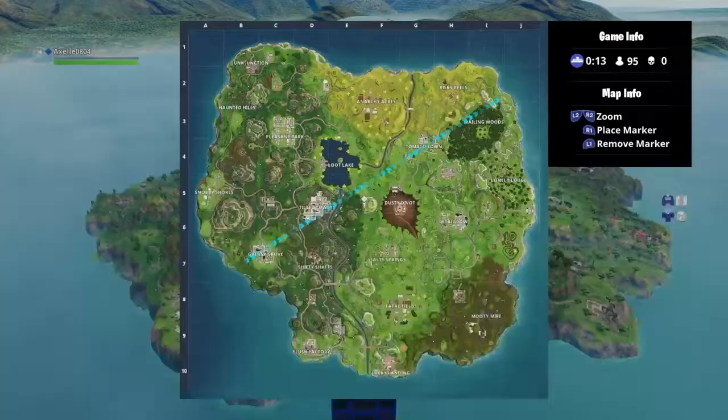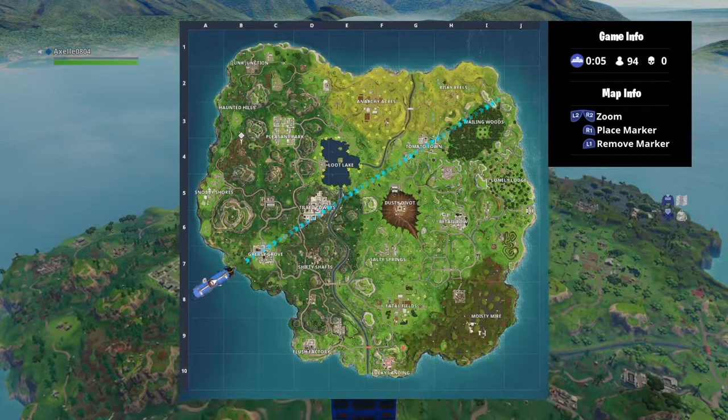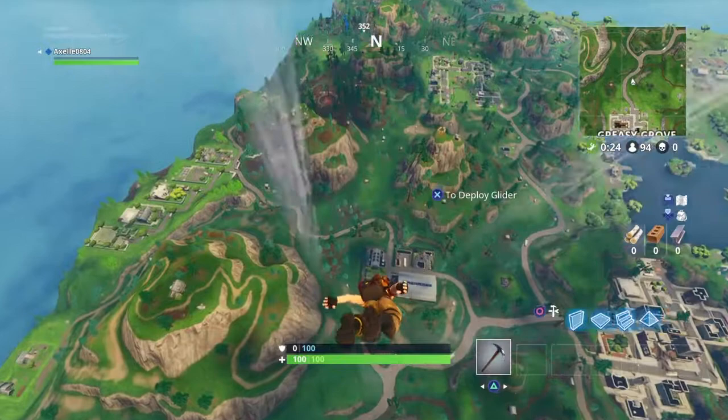Okay guys, we're going to be landing by this place near Pleasant Park, because I want to try and see what this thing is. And then we'll check out Tilted just to see if it actually got destroyed, because it looks fine to me. I want to see if there's any changes to Tilted. But let's go over here and check out this little meteor crash, because there could be something over here. Man, this update's already cool.